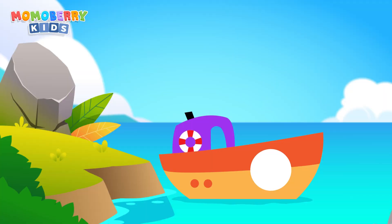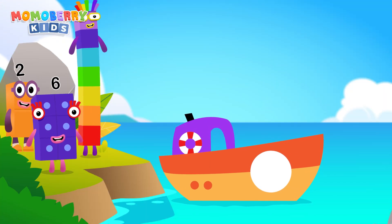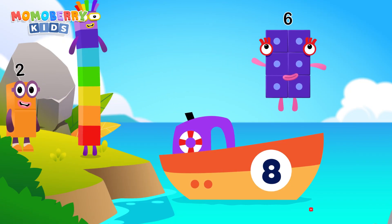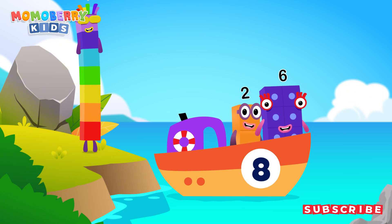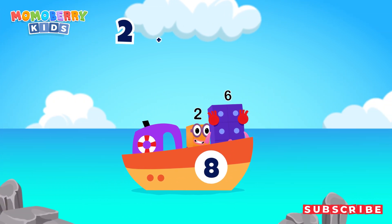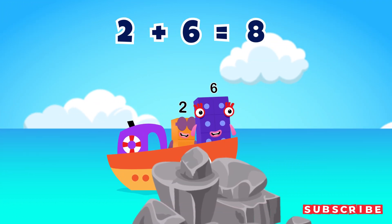Add the number blocks into the ship according to the number given. We get the answer on the other side of the island. Seven, six, two. Two minus six equals eight. Great!